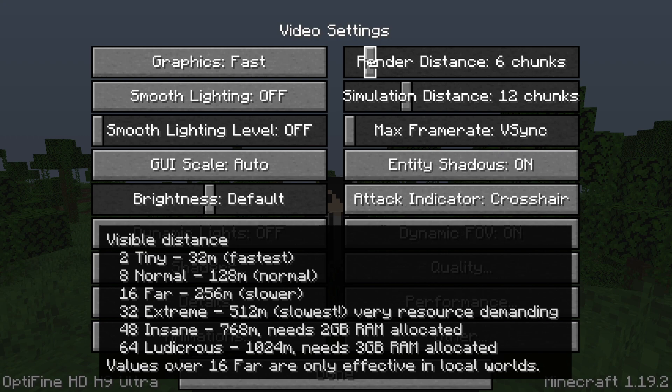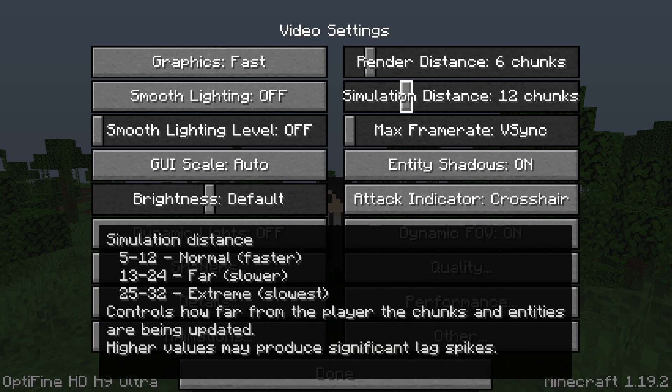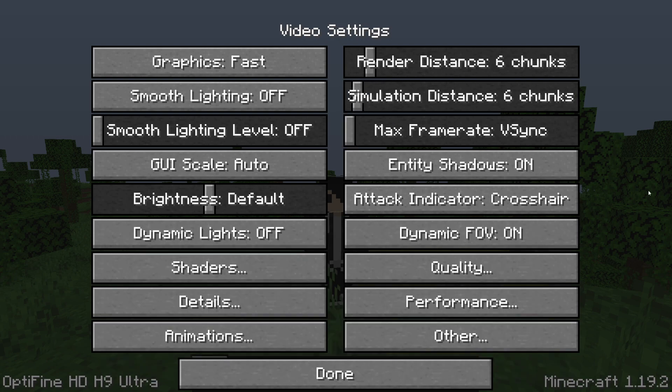For Render Distance, to really optimize the game have it as low as possible, but if it's really low you can't even see ahead of you, so you probably want at least 6 or so. For Simulation Distance, you want it between 5 and 12 to keep it fast — you can have it at 5 or even lower if you want.